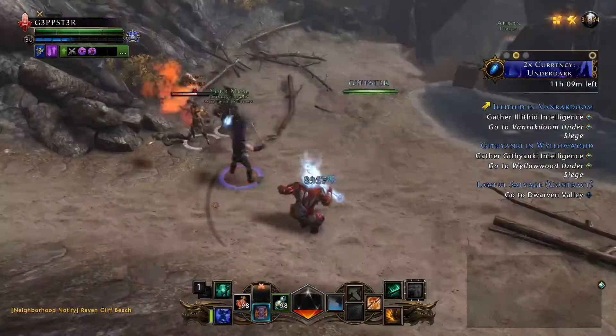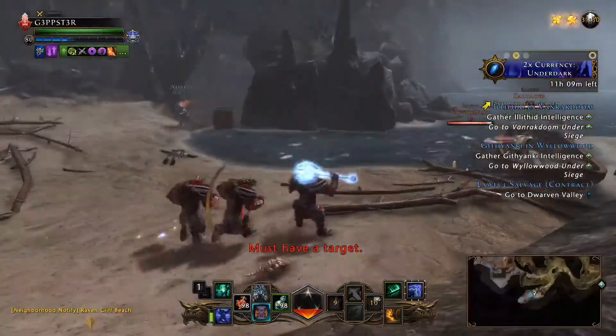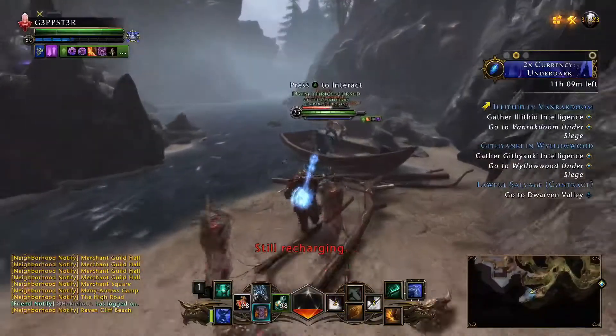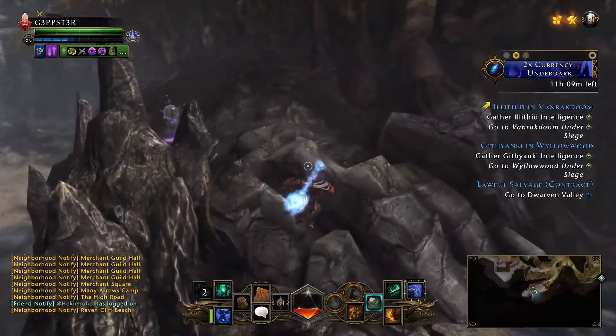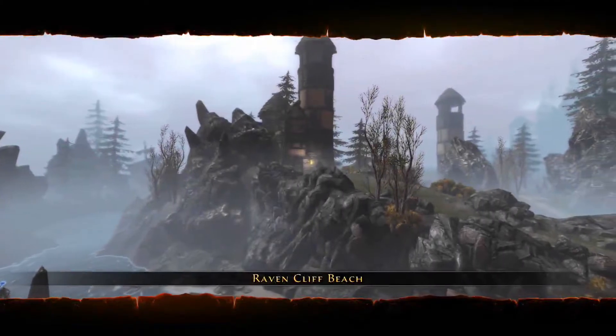We are at the location of the second one. As you can see it's on this rock right in front of me — it's going to be right here. The easiest way I found is you just parkour up this rock side here and hit it. Raven Cliff Beach.